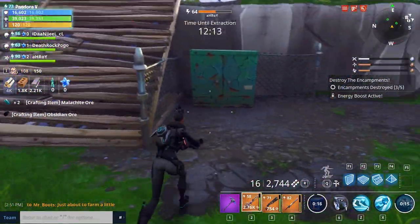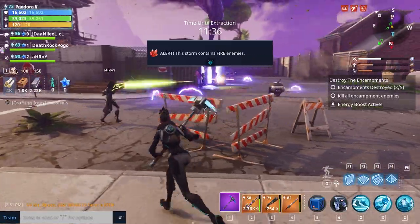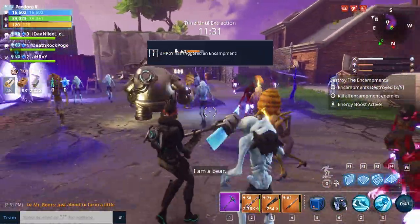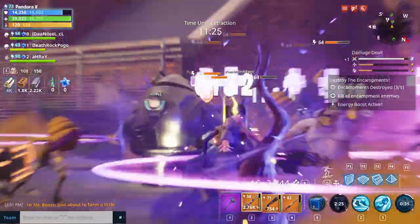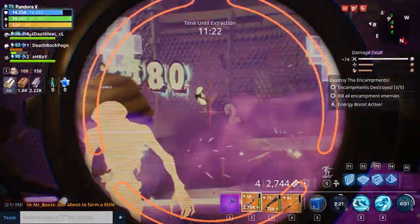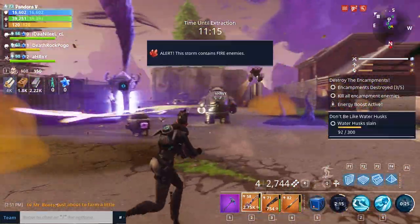So even in a higher level area - a level that's higher than what we are - we can still definitely hold our own in this. Looks like we're in. Let's get the bear down again. There we go - we'll throw up the turret as well and then we need to get a vantage point. So we took some quite big hits there.